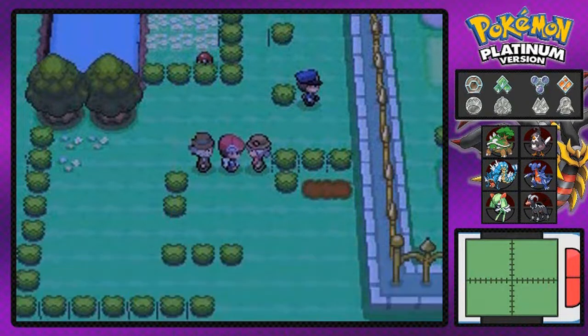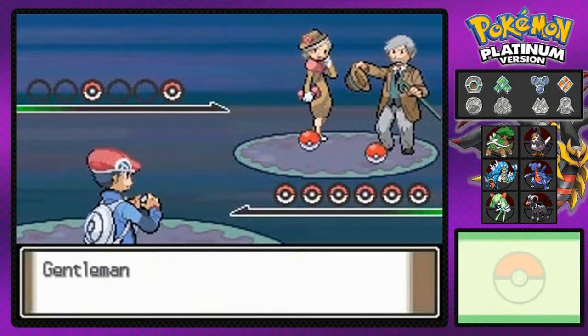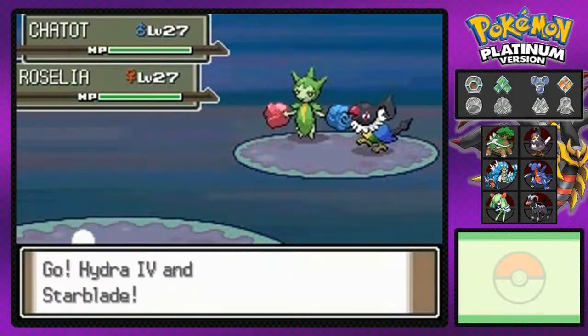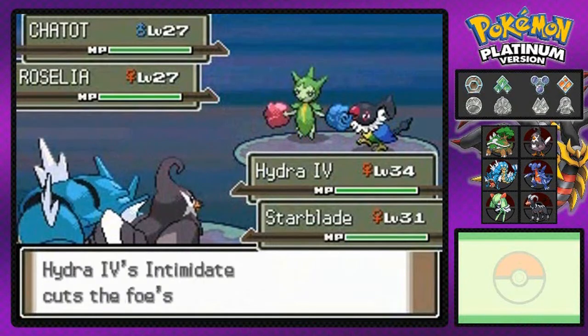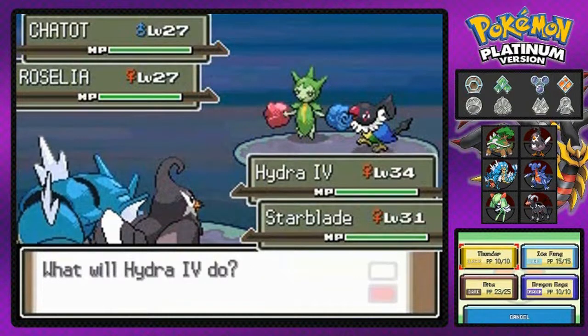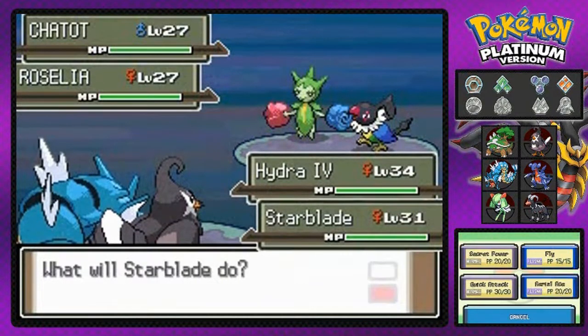This lady right here is a double battle. Okay so this is the first time for you! Here we go — Gentleman Germy and Socialite Reina. 'Reina' — that means queen in Spanish, holy crap! They're coming out with some pretty nice Pokemon right here: Chatot and Roselia. We're doing double Intimidate — that is awesome! The Intimidate twins. Star Blade is number four. Let the Thunder attack — I'm going to use it on Chatot and then Aerial Ace on the other.